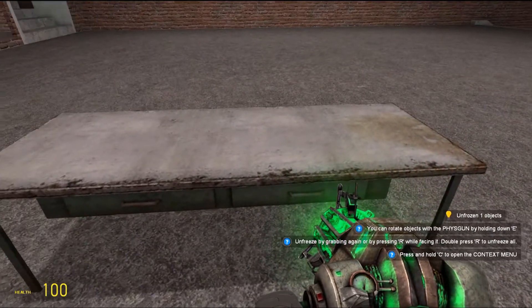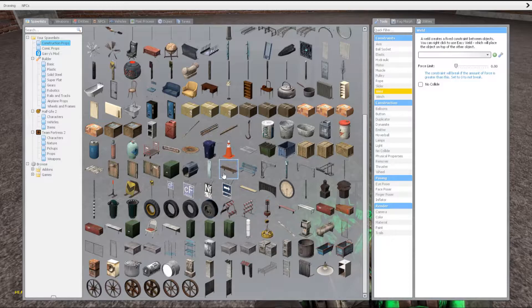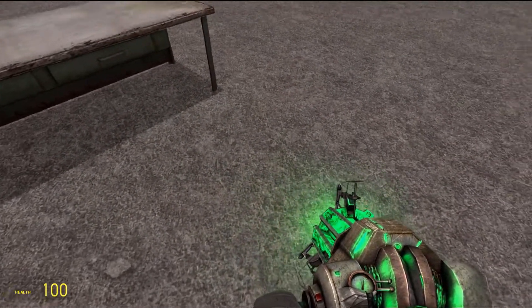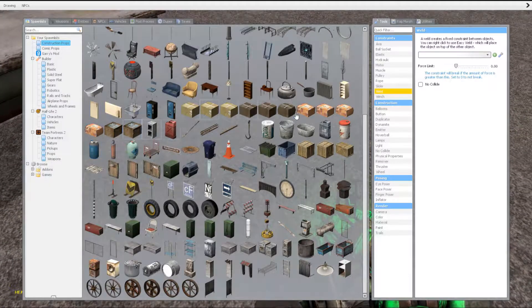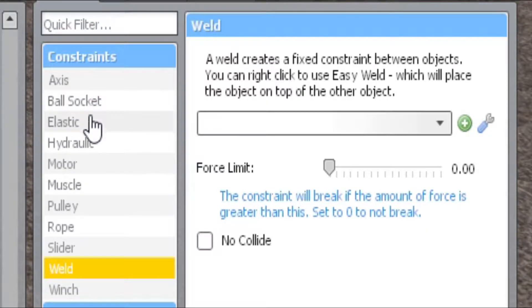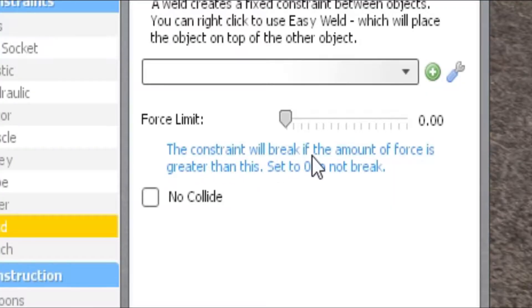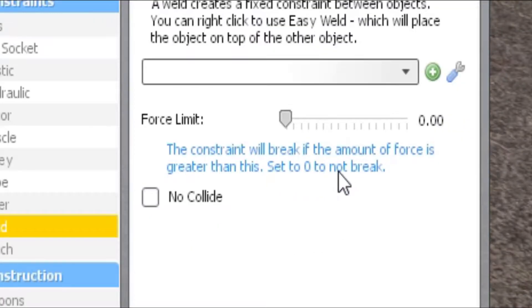You see that red throb go around it? That means it's unfrozen. You take whatever else you want welded to it — we're going to take this can. Now you hold down Q, go over here, and scroll down all the way until you see Weld. This is the part where you're going to have to read: the constraint will break if the amount of force is greater than this, which is zero.